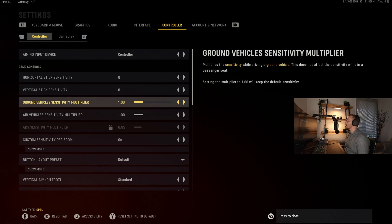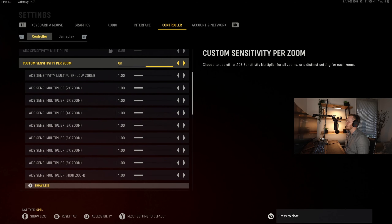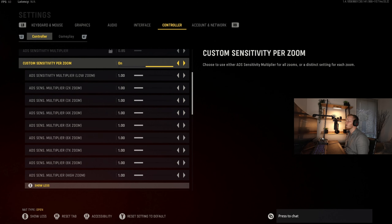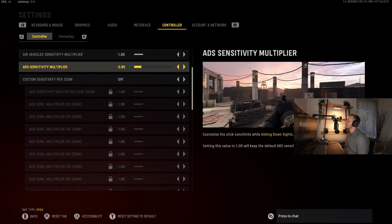Air vehicles and ground vehicles are set to one currently — I haven't driven those yet so I may change them in the future, but one is fine for now. Custom sensitivity per zoom we want on. Then you have control over what your zoom sensitivity is when you actually zoom in. If you don't want to break it down per zoom level, you just have an ADS aim-down-sight sensitivity multiplier, which I always recommend setting around 0.85 — that's what I always run with in Warzone.